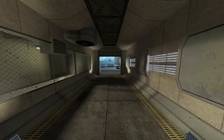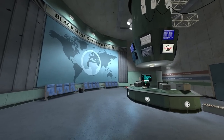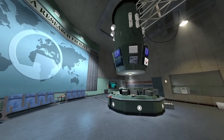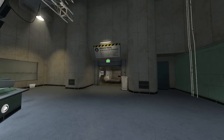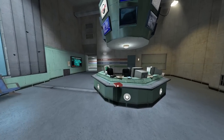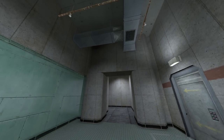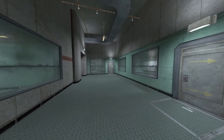Starting off, we have the Anomalous Materials chapter crammed into one big map. The thing you'll notice is that these early builds of the maps are quite similar to the retail counterparts, yet there are still minor differences in some places. And for a map from 2006, even at this stage, it ain't half bad — at least the layout part of it all, because there's not a whole lot of props or details here.